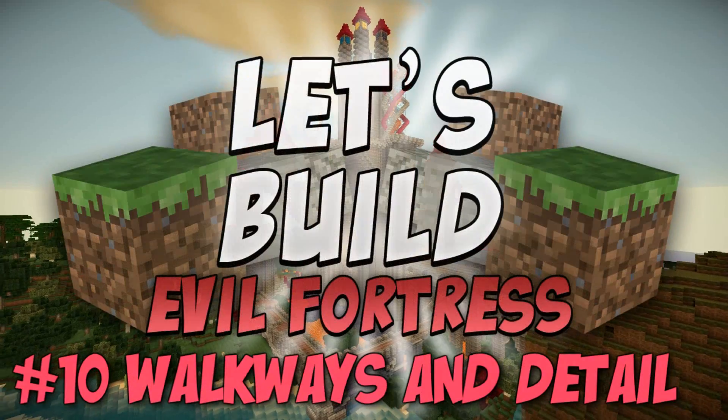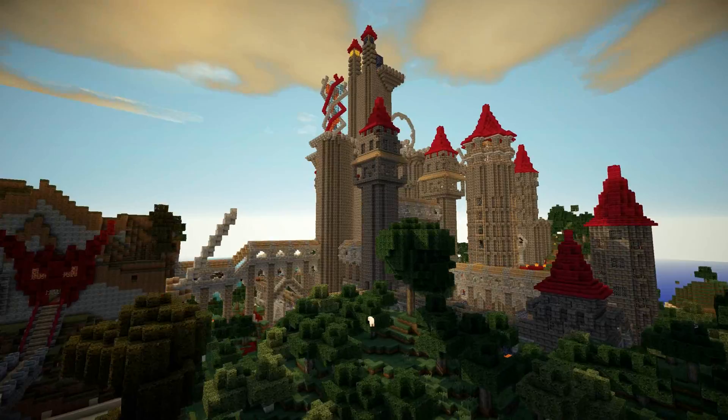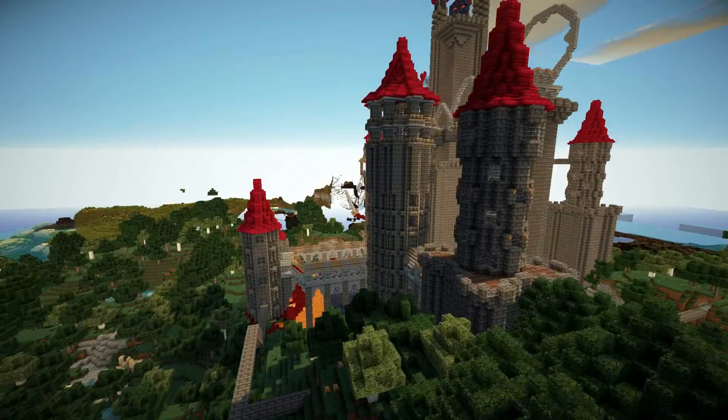Hey guys and welcome back to Let's Build Evil Fortress number 10, Walkways and Detail. So we're back at the Evil Fortress and as we spin around, it looks like to me the place is almost done. Structurally, everything is pretty much in place and it's starting to look like it's got the silhouette of a true Evil Fortress.